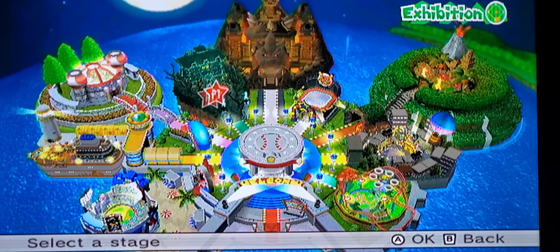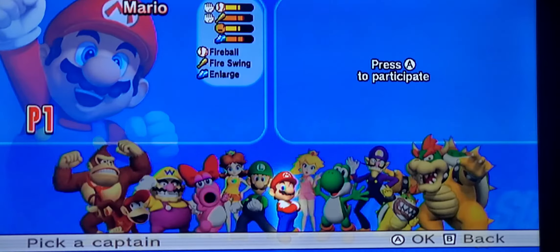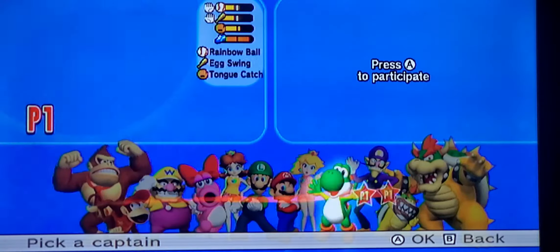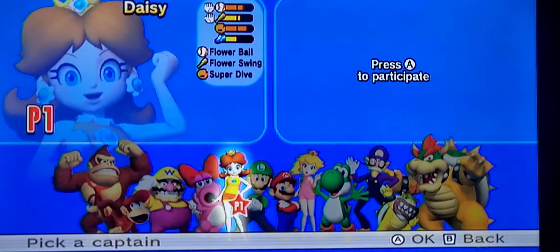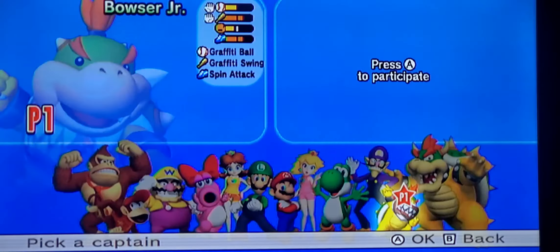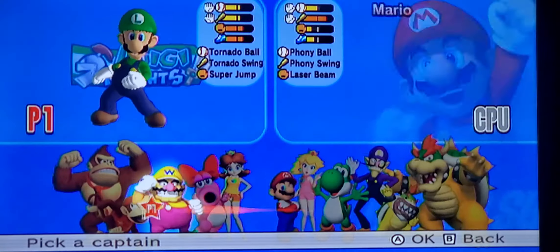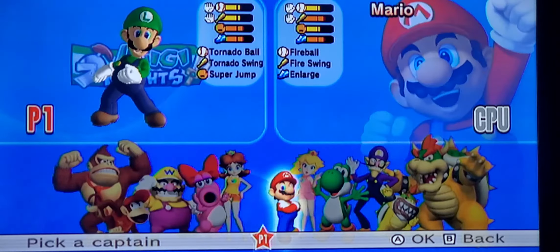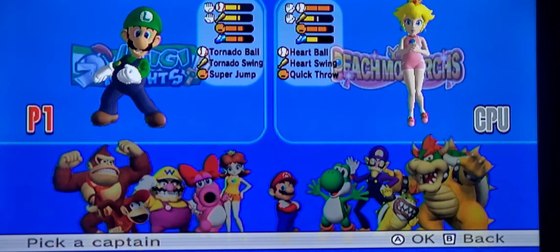You can also let me know if you want it during the day or during the night. So for example, say you want Luigi's Mansion. And then for captain, you can choose whatever captain you want me to be — between DK, Diddy, Wario, Birdo, Daisy, Luigi, Mario, Peach, Yoshi, Waluigi, Bowser Jr., and Bowser. And then you can tell me who you want me to go up against.